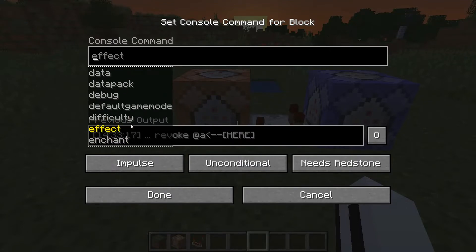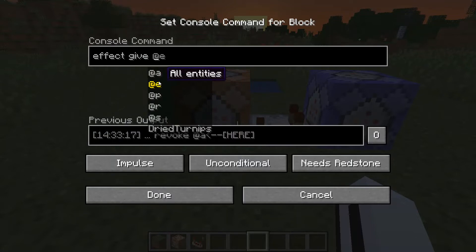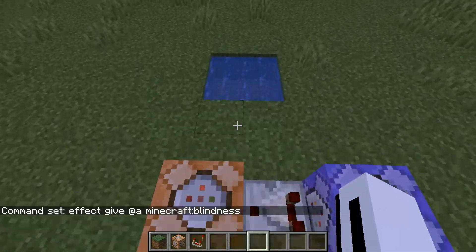Since you can change the command to whatever you want, you can revoke achievements, give advancements — there used to be achievements at some point. Probably the best one most people would use is effects. So you can say effect give @a and then choose an effect like blindness.